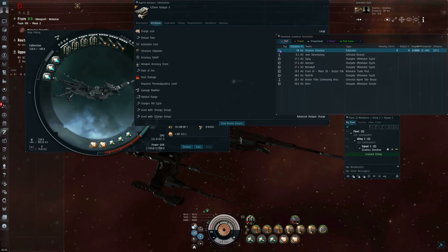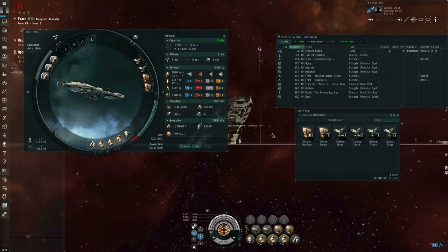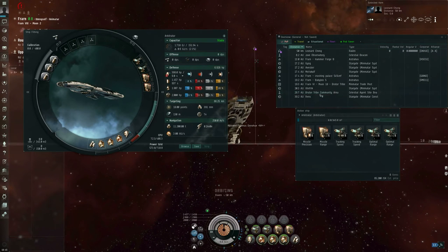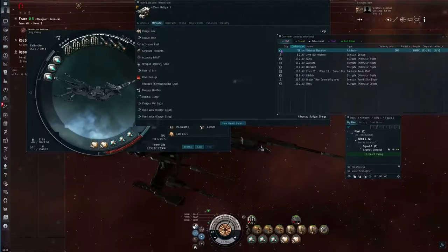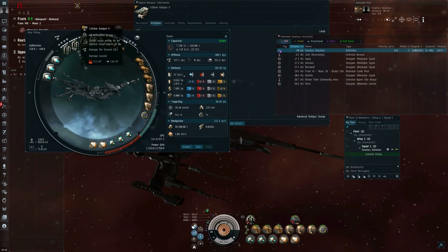Let me actually get my Arbitrator moving. I'll have it orbit the Raven battleship at 50 kilometers radius. Angular velocity is one of the columns you can add to your overview — this is in radians per second. Given that my Arbitrator is going at about 249–250 meters per second and is 50,000 meters away, the angular velocity of the Arbitrator going around the Raven is about 4.9 milliradians per second.